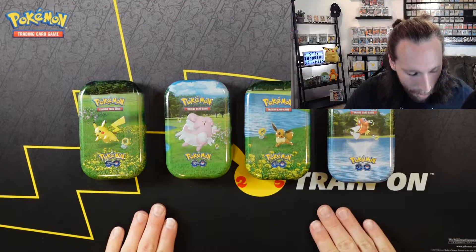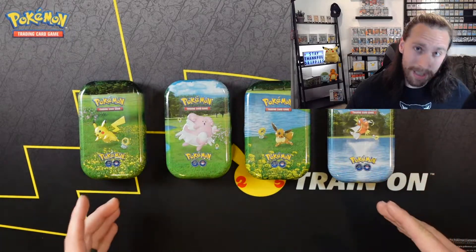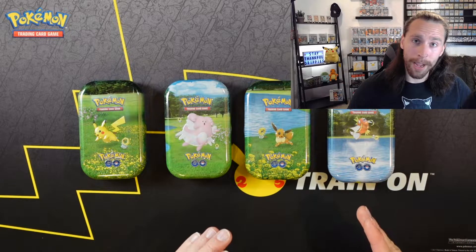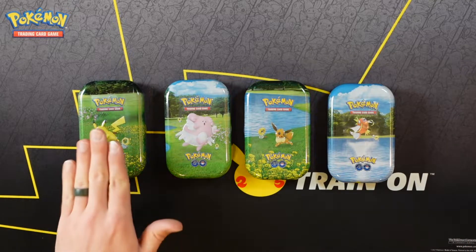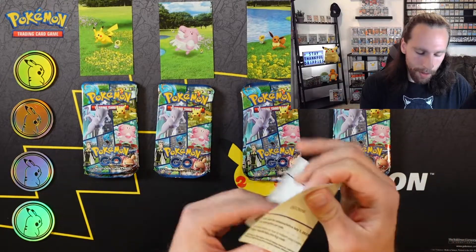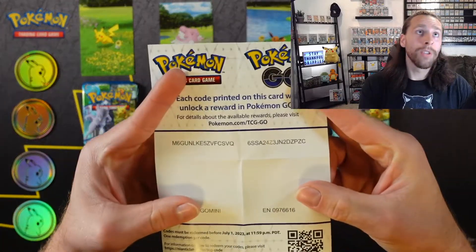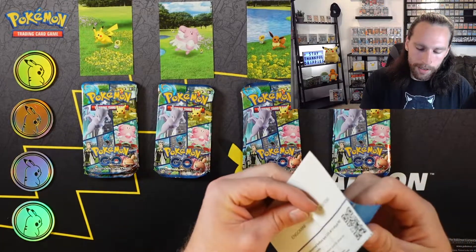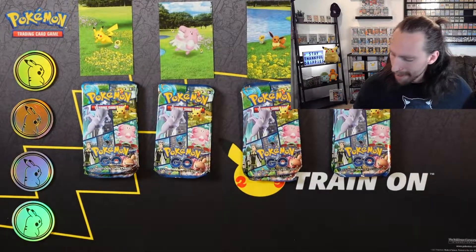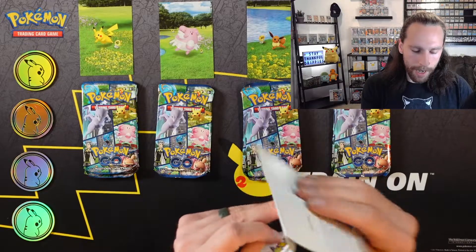We got the Pokemon Go mini tens. We have the Pikachu, Blissey, Eevee, and Magikarp tens, but we are missing the Snorlax ten. Could not find that one but we have these four right here. Now we have the Pokemon Go redeemable codes that come with these mini tens, so you guys can have those. I've got a couple of these — by a couple I mean a couple times a couple — so we have four of them, and then we're going to get straight into making that uber pack.